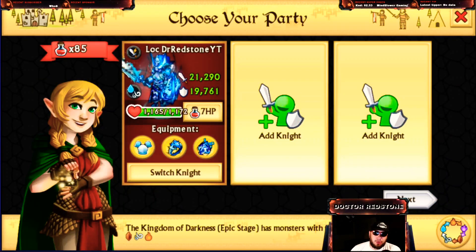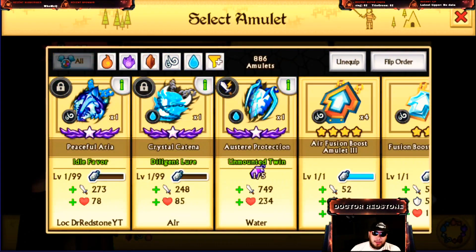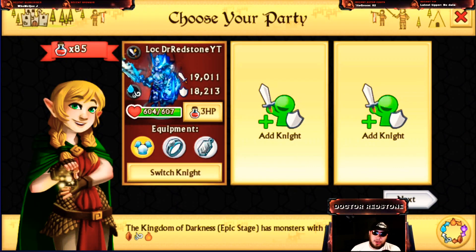Another tip most of you probably know: when you use potions to level up your knight, make sure you remove the ring and also remove the amulet first. That way when the potion adds 100 HP, you get more health out of it. Then you can bring the ring and amulet back and it gives you a little more bang for your buck.